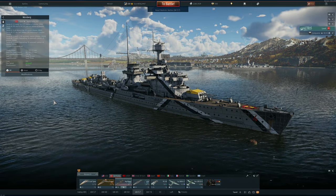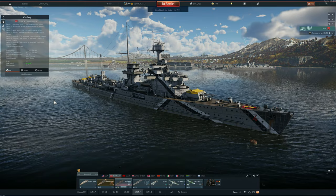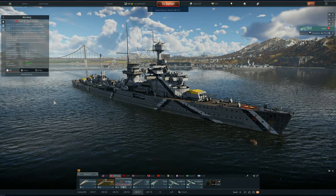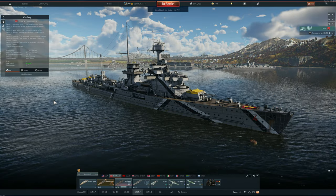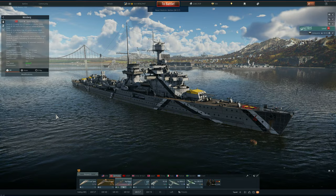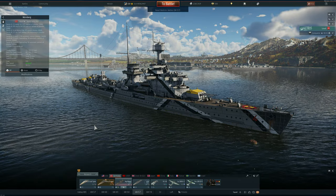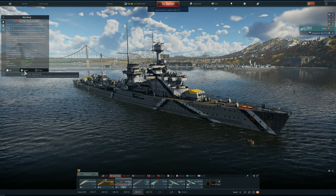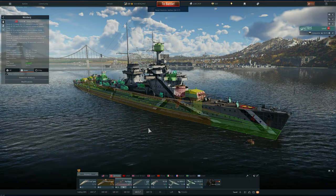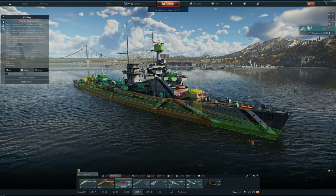The armor layout of the Nuremberg — you guessed it — it's not the best. It's a light cruiser, so it's not going to be able to withstand massive amounts of firepower. That's going to lead you into a certain gameplay which is kind of new for what we've been discussing on the channel, but also kind of similar to the Atlanta.